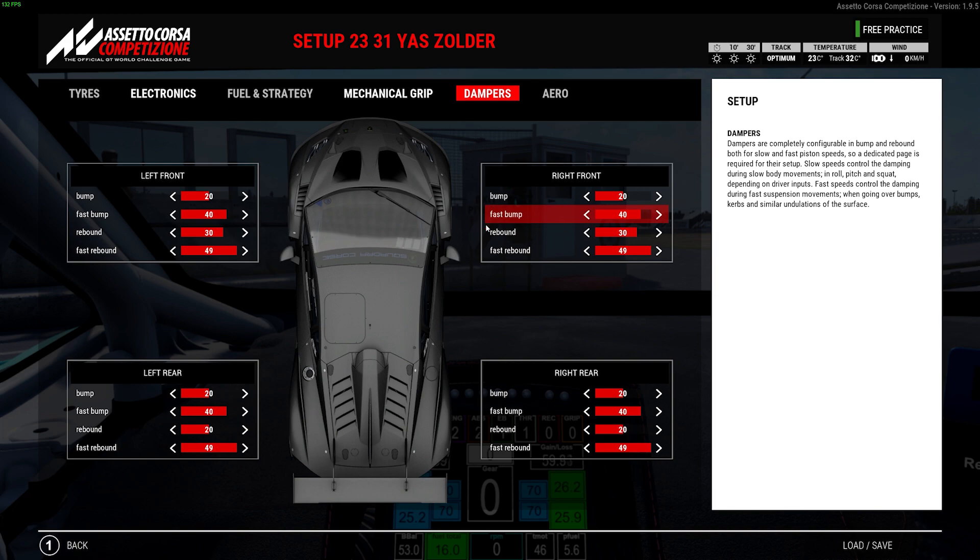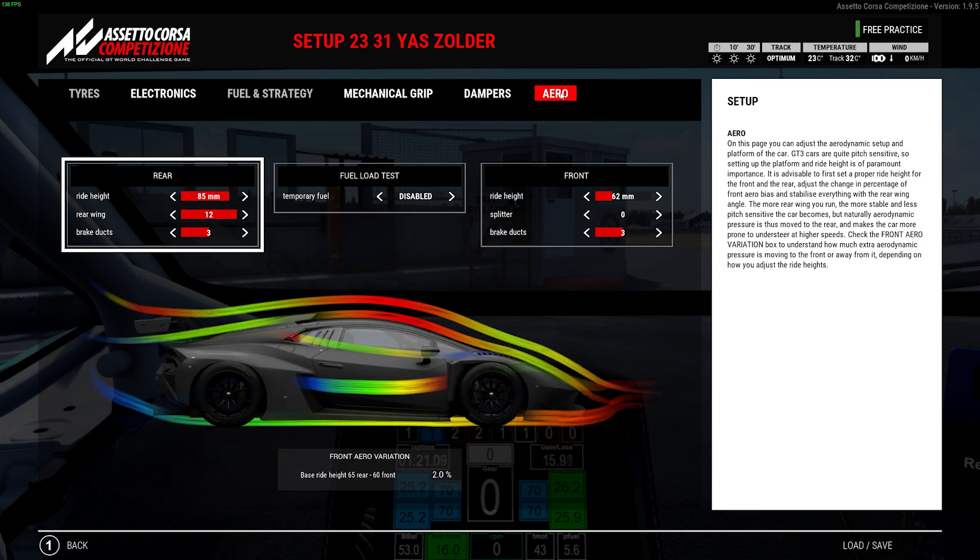Damper-wise, quite stiff bump dampers for the chicane — same with the regular dampers as well. Quite stiff generally, as running soft dampers here will just make the car bottom out and rebound multiple times, which is something you really want to avoid. Aero-wise, this is the biggest sacrifice: 62 millimeters on the front. Maybe a bit of overkill, but even with this, if you take the chicane wrong you are going into the wall.